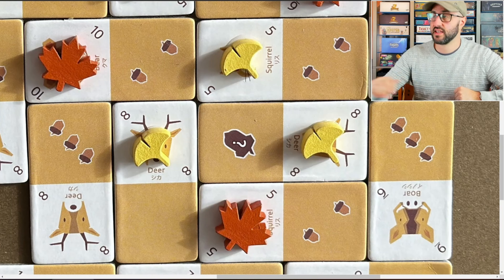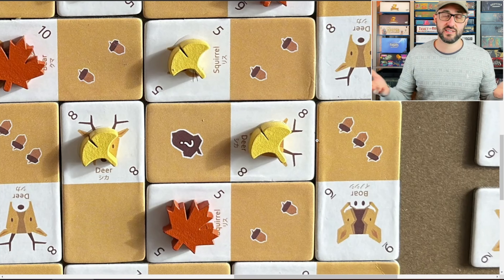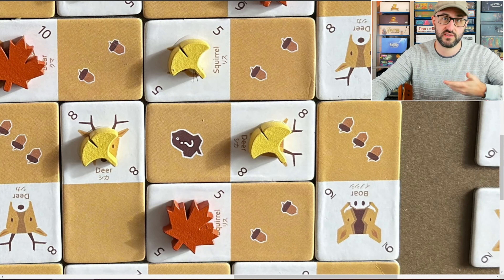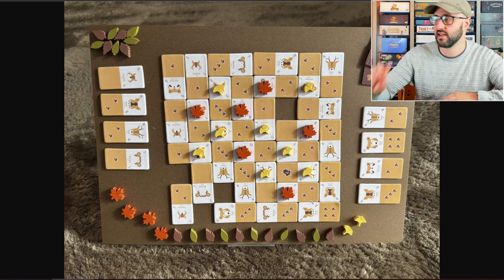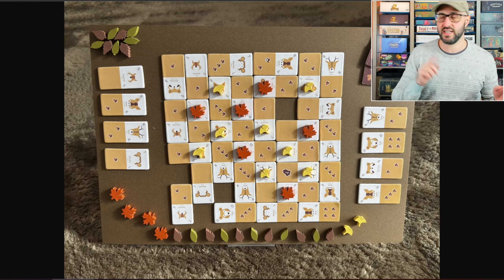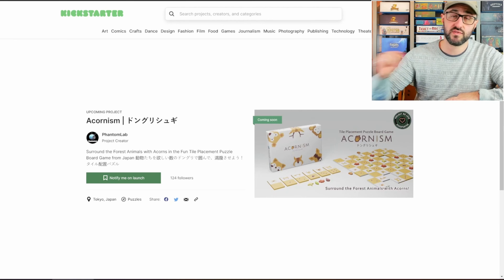There is also a magical acorn icon which is always whatever amount you want it to be at any point in the game for any animal — it can change values depending on who's using it and when, giving you a lot of flexibility when trying to claim an animal adjacent to that tile. The entire grid can only ever be an 8x8 grid, so the game ends once no more tiles can be placed, and the player with the most victory points wins. A link to check it out is down below.